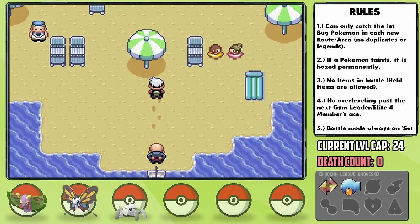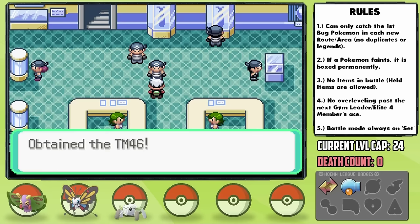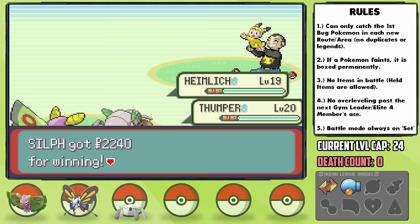Upon arriving at the beaches of Slateport, we can pick up the Soft Sand item, which should be useful for Nincada as it's part Ground-type. In the museum, we can also get the Thief TM, which I think is going to be crucial for us to steal type-boosting items off wild Pokemon. Also, the museum is meant for historic things, and the most monumental thing in here is not the items within it, but Archie's words — here we can witness the first ever use of the word 'Simp' in its modern context. Truly amazing.